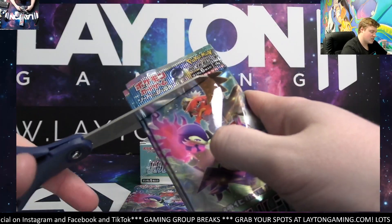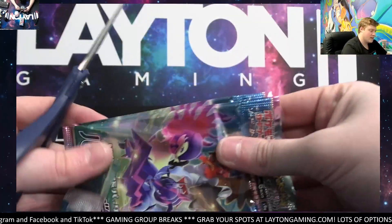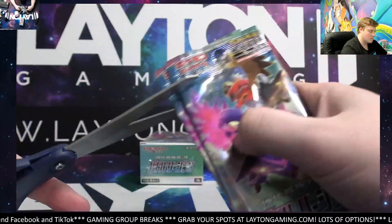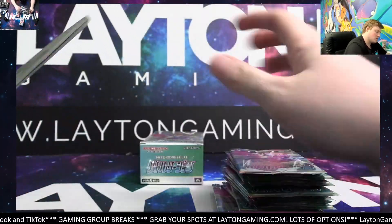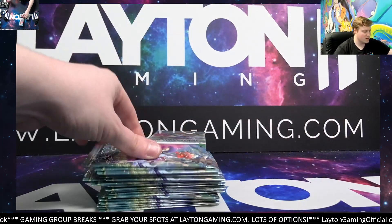Alright, tiered random energy style - Joseph has psychic and fighting, Darius has everything else. Here we go guys, this is break three. That is the first box ready to go - let's get this thing underway.